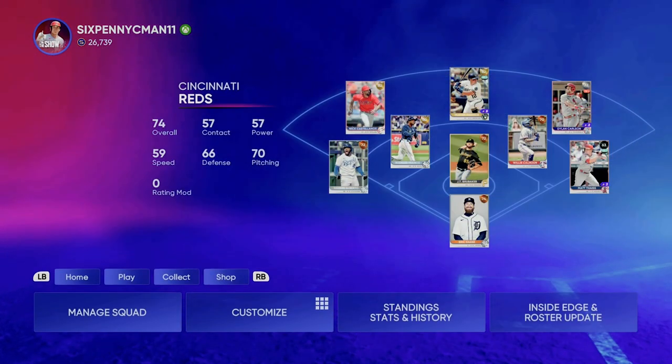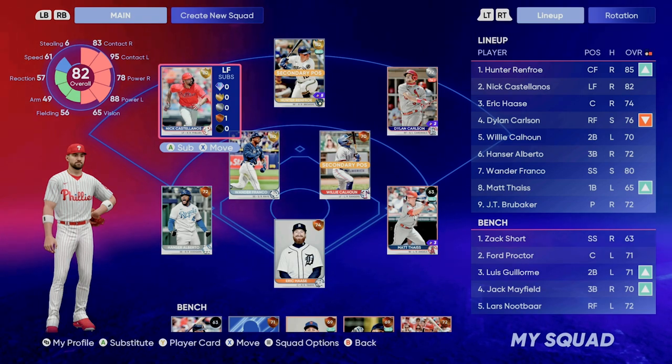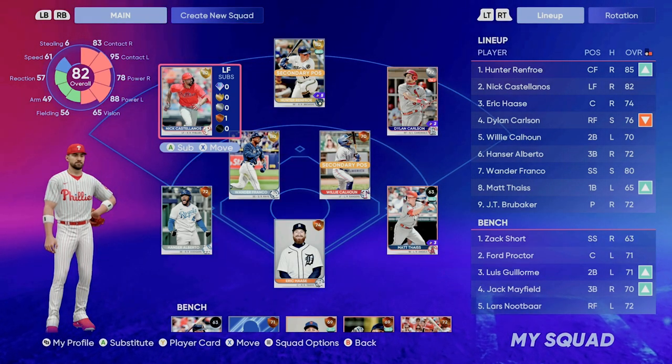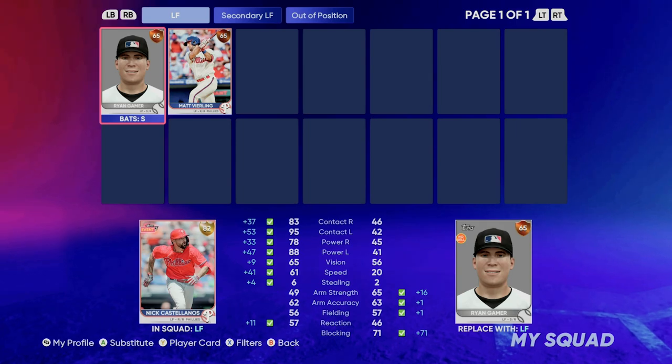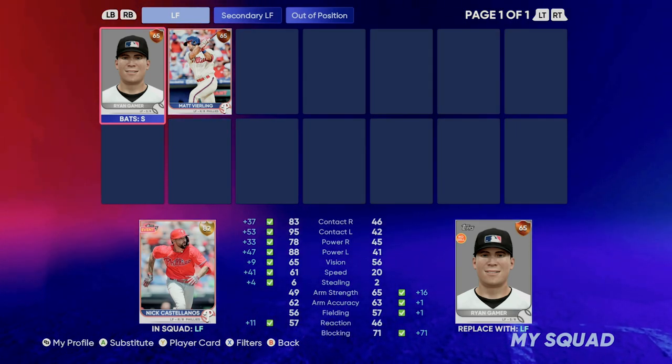Once you're in Diamond Dynasty, go to Manage Squad. In Manage Squad you're going to pick the position that you put your player in, and the active member has to be the active player you selected. My pitcher will not show up right now because that's not my active ballplayer. I'll click Left Field and there's Ryan Gamer.